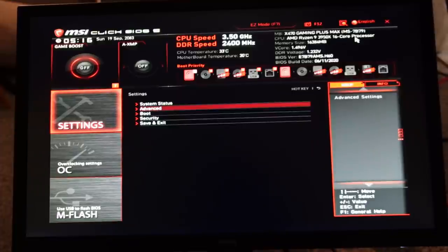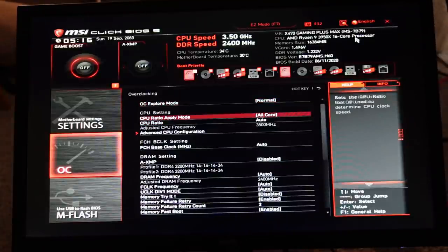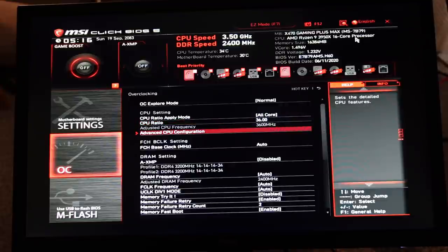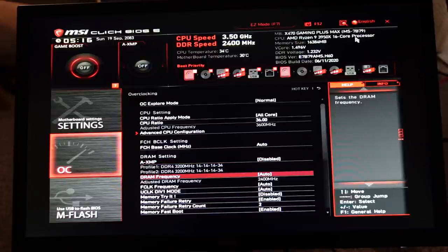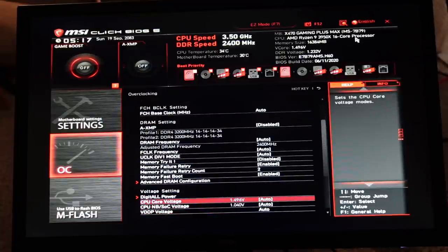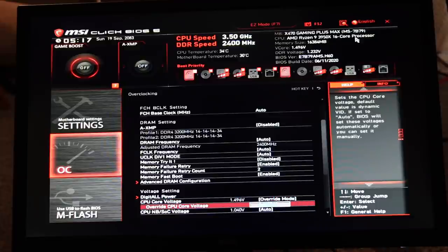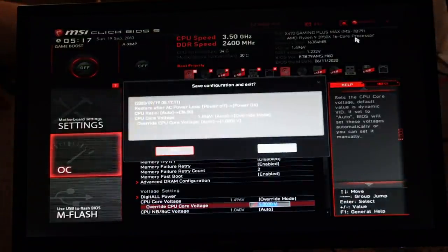Back in OC settings, we're going to set all-core overclock to 3.6 GHz. XMP is disabled — keeping that off. Then going to Power/Voltage, switching to Override Mode, and setting voltage to 1.0 volt. Hit F10 to save. We can confirm: restore after AC power loss is now on, CPU ratio is at 36 (that's 3.6 GHz all-core), and voltage is at 1 volt.